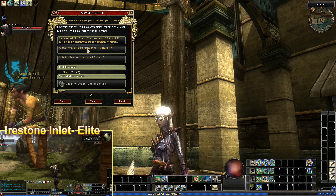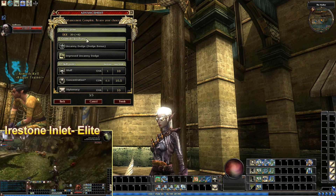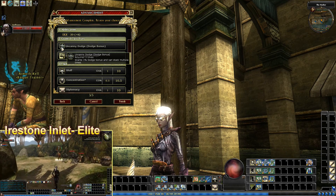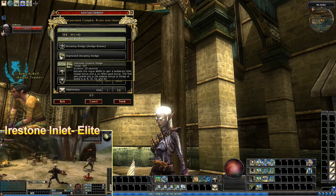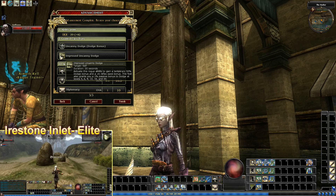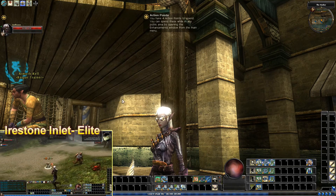So what do we get? Eight hit points. A base attack bonus from five to six. Reflex from five to six. Ability point raise was in Dexterity. Uncanny Dodge — grants 1% dodge bonus and can stack multiple times. Improved Uncanny Dodge — activate this ability to gain a temporary 5% dodge bonus and a plus six reflex save bonus. This feat also grants a 1% passive bonus to dodge at levels 4, 6, 8, 12, 16, and 20. So our dodge should be pretty good. Those are all of our skill points that we put points into, and we finish.